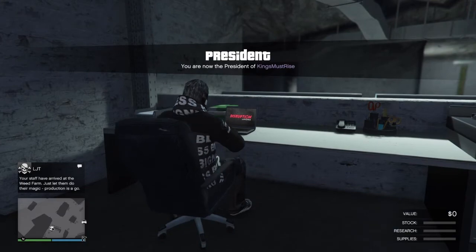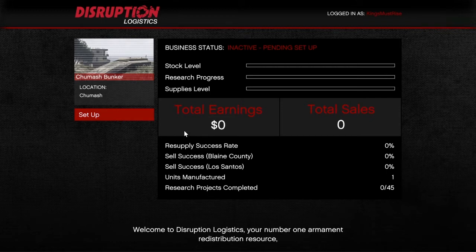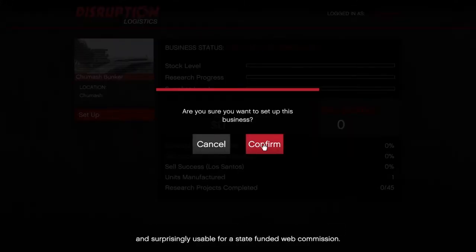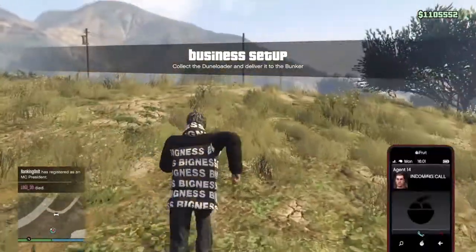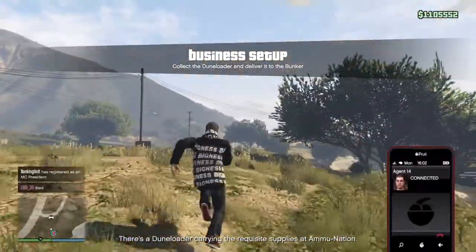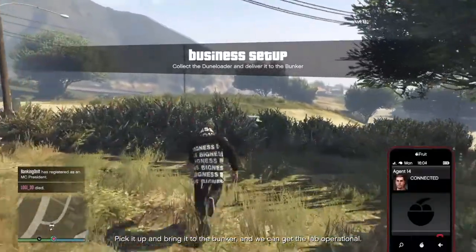Alright, here we go guys. Click to enter. Let's set this up. There's a dune loader carrying the requisite supplies of ammunition - pick it up and bring it to the bunker and we can get the lab operational.